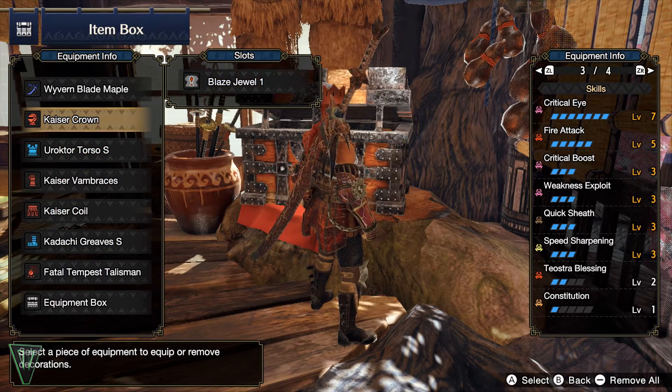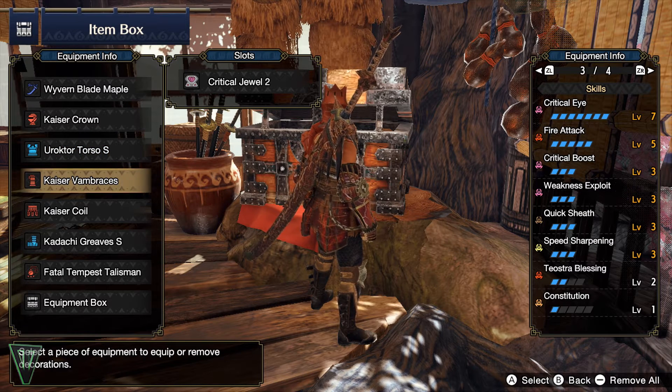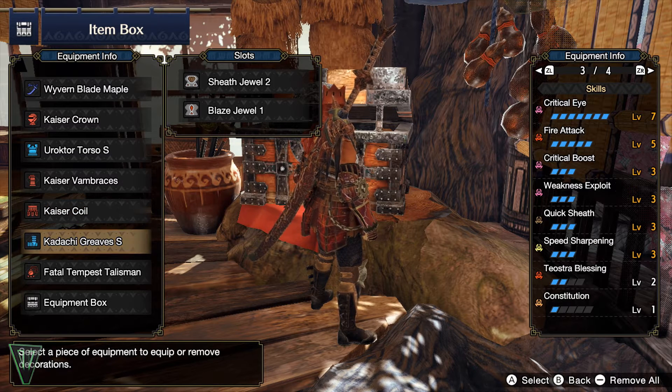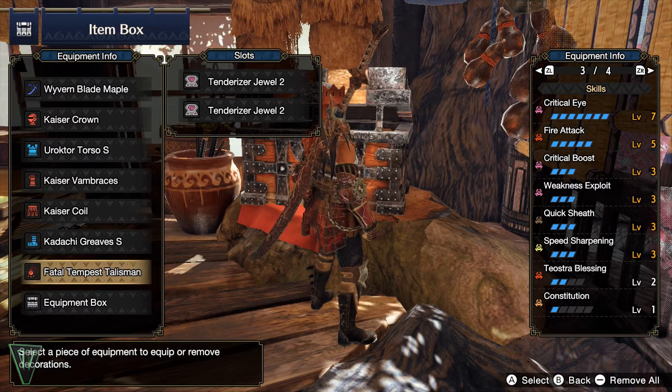The bonus fire damage from Tails Blessing is really nice against monsters weak to fire damage, and thanks to the Rock Tor chest, I was able to max out the fire attack as well. Since Longsword has so much built-in damage negating, I felt like going for nothing but damage on the set would actually work out just fine.